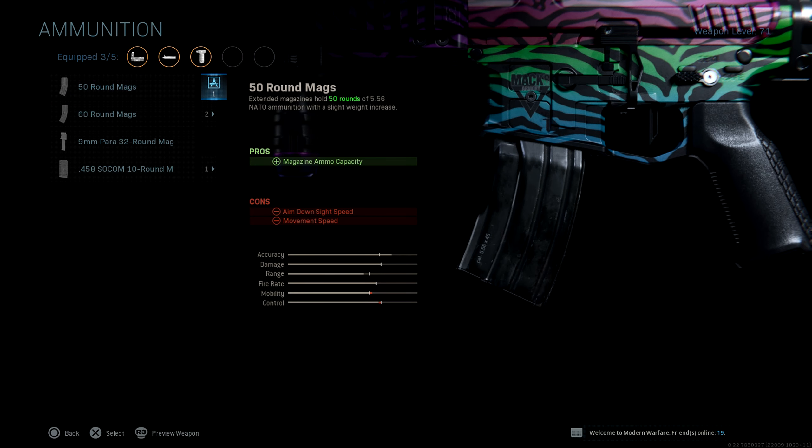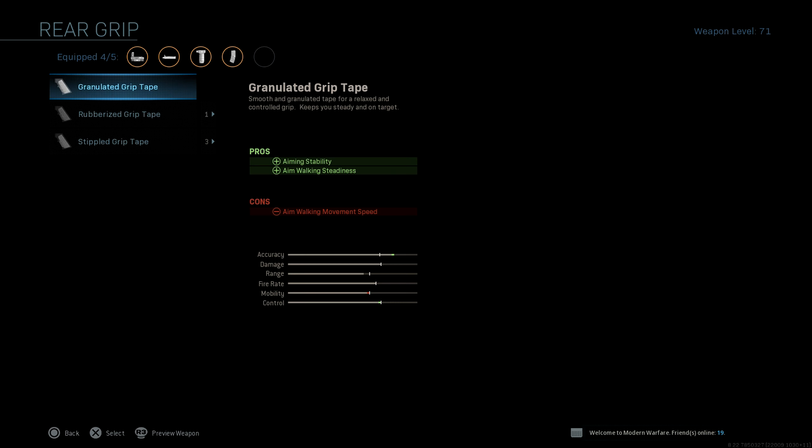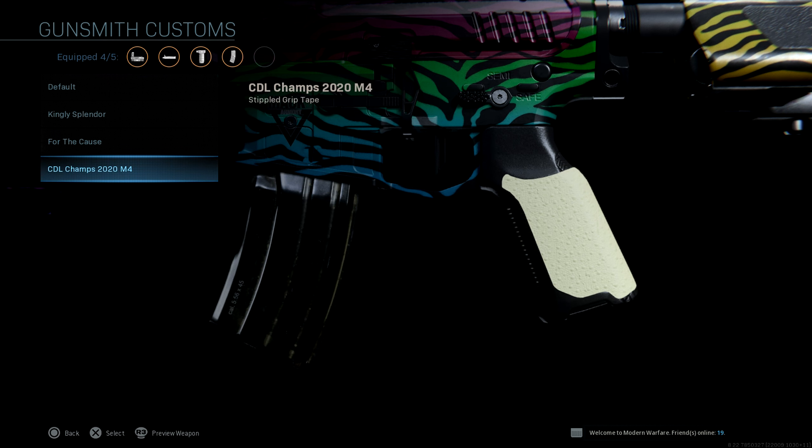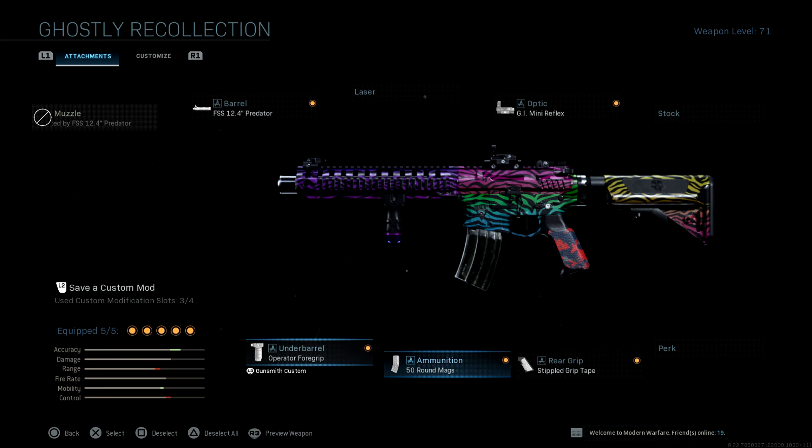If you want to boost up this weapon's performance, definitely put something on like the 50 round mags. You can also rock something like the Stippled Grip Tape to boost up the ADS speed, or even the Attack Laser if you prefer that. It's entirely up to you.